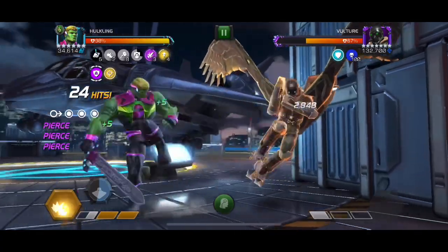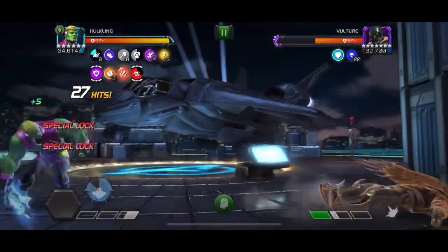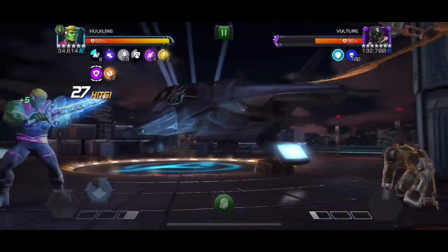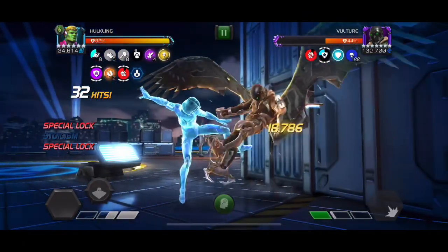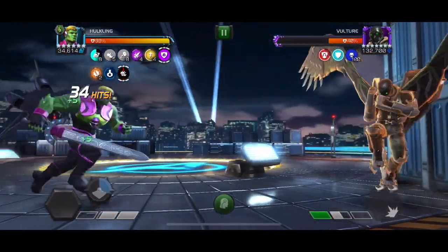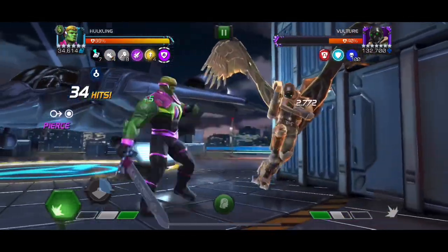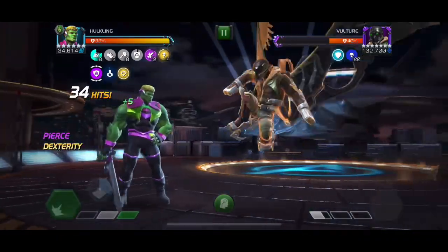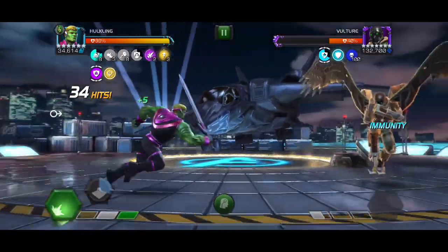Power burn immune champions — those are the key here. Vulture's specials are not too crazy, so we're just going to counter and get a nice big hit in. Those strikers and relics are definitely being pushed hard in Act 8 — you're going to need them a lot, so always have them on your champions. That's kind of the rule of thumb here in Act 8.3.